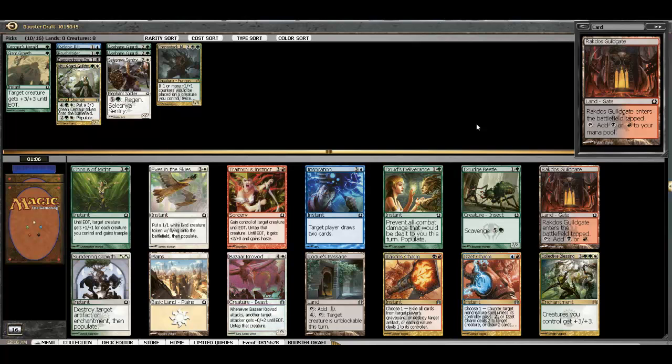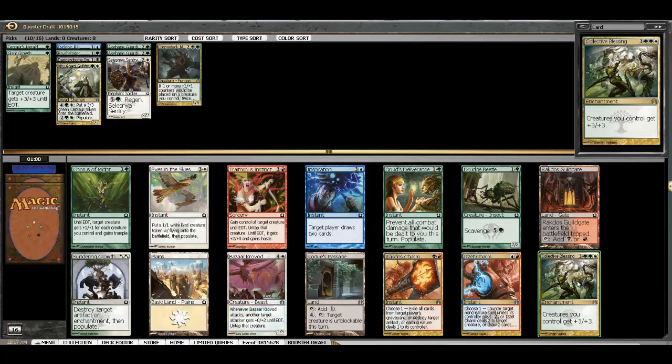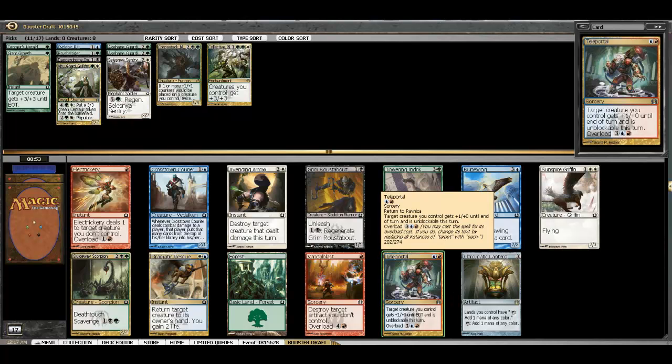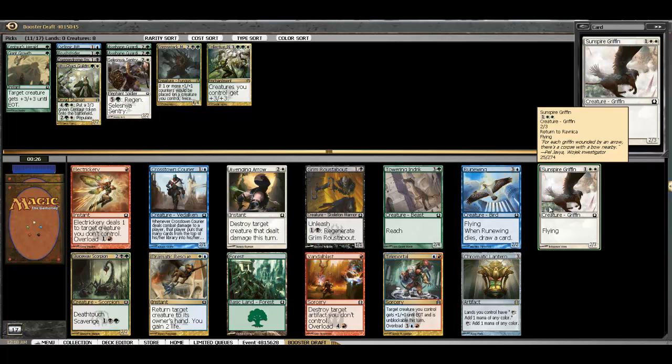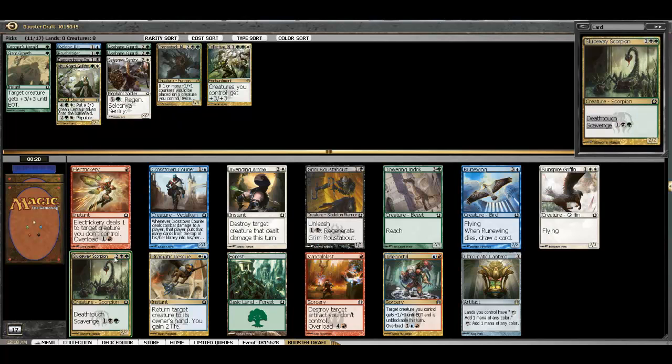We get passed an extra-special bomb pack with a lot of playables. Eyes in the Skies is a good pick, but Collective Blessing is outstanding. This is a tough choice. Teleportal is really awesome — basically it says 5 mana, if you're anywhere near 15 life and I have a solid number of creatures on the board, then I win. Dramatic Rescue is very good, the Endrik is fine, Chromatic Lantern is decent. The Griffin is fine, but as far as evasion goes the Endrik is very solid. Since we're definitely playing black here and we need some scavenge, I'm going to take the Scorpion.